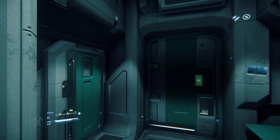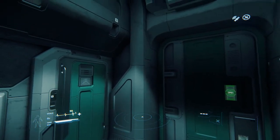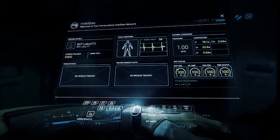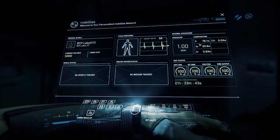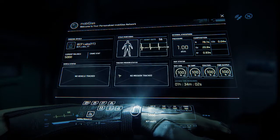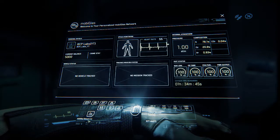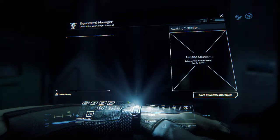One thing I forgot to mention: if you plan on getting this game, having a solid-state drive is a big must. It's not needed, but definitely required. It does require at least 40 gigs, just so you're aware. Let's go ahead into the thing on our wrist — this is called MobiGlass, and this is basically our whole menu system. It shows our vitals, atmosphere, tank supply, current balance, crime stat. It tells you how much oxygen you have remaining, vehicle services, and so on.